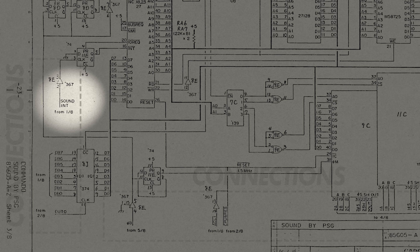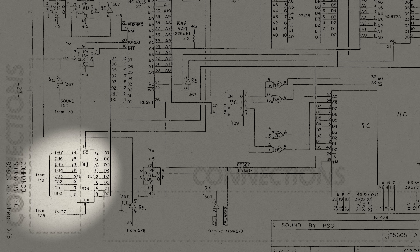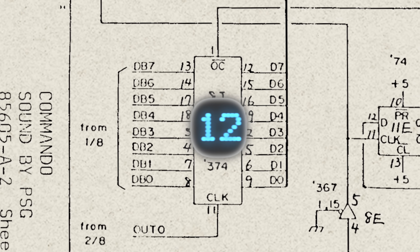But the really interesting ones are the set of inputs feeding into an 8-bit latch, mapping it into the main CPU's address space. You can think of this latch as a teeny tiny whiteboard, big enough to display just a single number. At any time, the sound CPU can choose to read that number, and at any time, the main CPU can choose to replace it. And this will be the communication channel by which the game tells the sound system what to do.